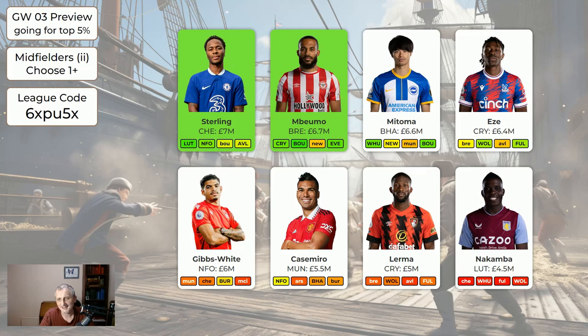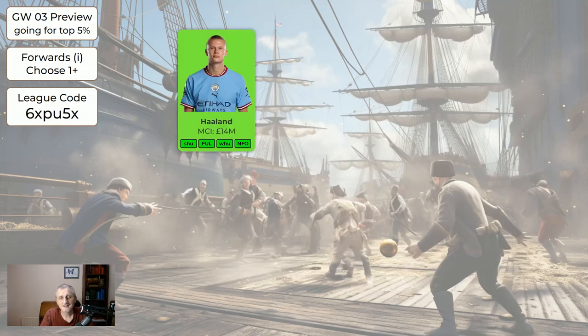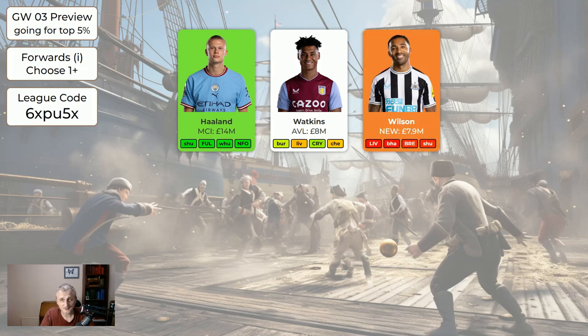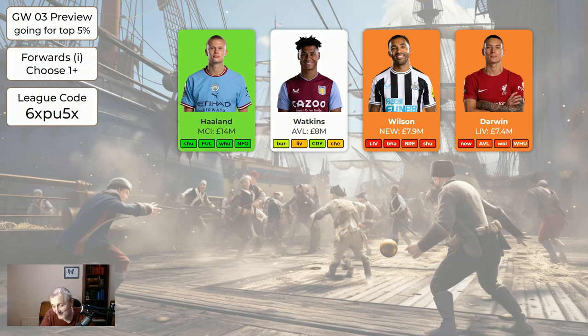Regarding the forwards: Haaland is worth having — I highly recommend getting him if you don't have him, and if you're wild carding make sure you include him. Watkins at £8m — we now know he's not taking penalties, so I wouldn't be buying him now, though he's okay to hold if you've got him. Wilson: it looks like Isak is the main choice striker at the moment, so it may be worth moving Wilson on, though you can hold him — on a wild card I definitely would not get Wilson. Darwin is a very good player but he's not getting the minutes — I'd recommend selling him if you've got him. Of course, saying that now means he'll probably get a hat-trick at Newcastle. But Darwin, Wilson, and Watkins are all worth moving on. Jackson of Chelsea hasn't done anything yet but has been close and has some very nice fixtures — worth bringing in on a wild card or even with a couple of transfers.